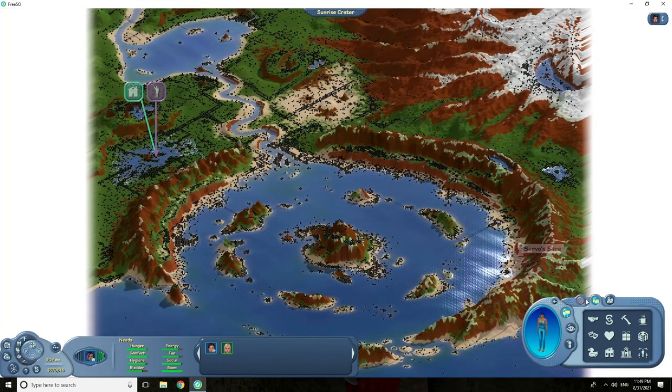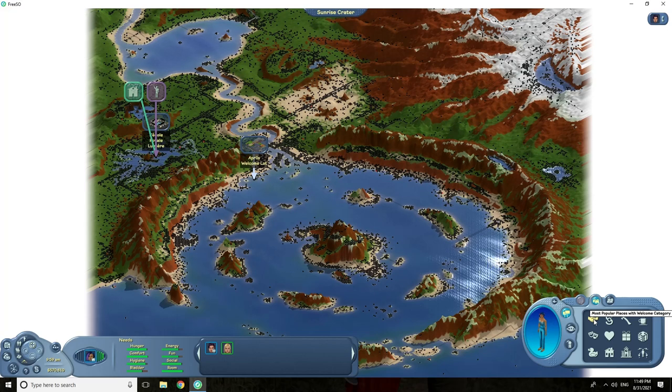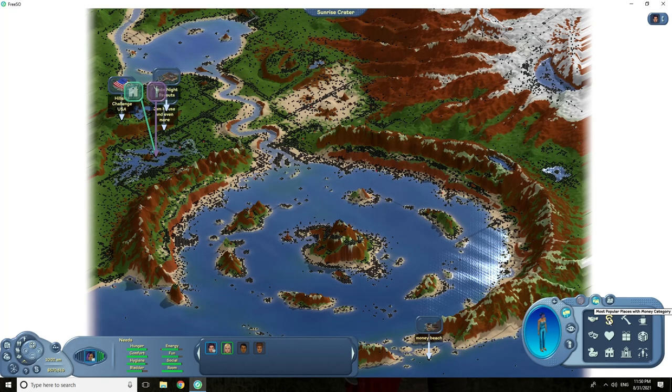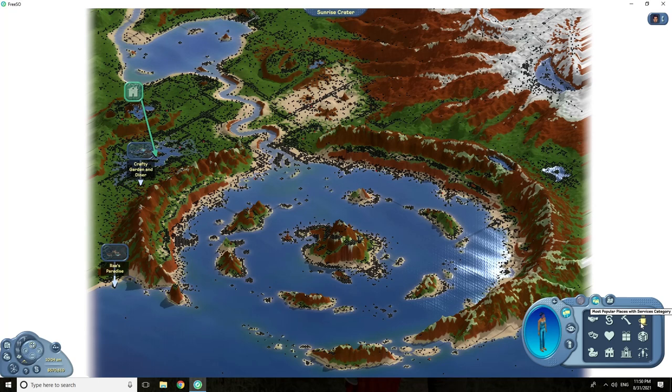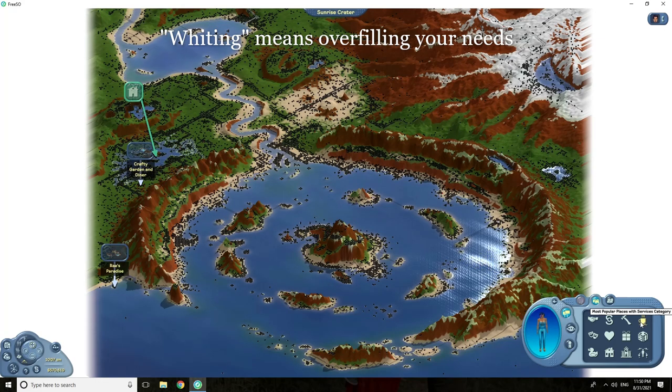From city mode, you can do many searches and filter by lot property types. I highly recommend that if your sim is under seven days old, you use a welcome lot, because you can make twice as much money, skill faster, meet other new sims, and the hosts are usually very helpful. You can also go to a money lot. Once your sim is over seven days old, you'll have to make money on regular money lots and skill on regular skill lots. Service lots are good for greening your needs — you're able to fully white your hunger, hygiene, bladder, and energy on service lots. On entertainment lots, you'll be able to fully white your social and fun.